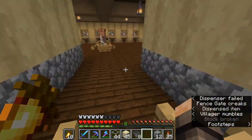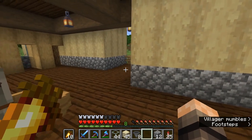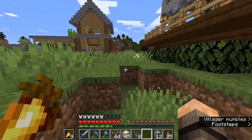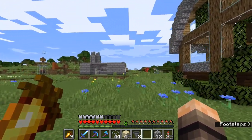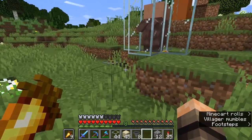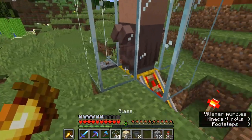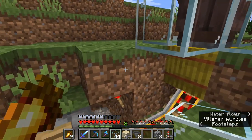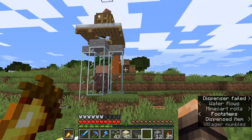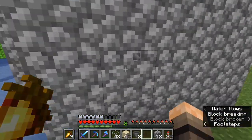I might actually move this whole building — build a new version over here to give us more space, because these buildings are a bit on top of each other. A villager escaped and I brought him back in, but as I was flying over I saw we had another escape artist. I don't know how they are escaping because technically the minecart's picking them up through the block with no visible hole. Let me place that block there — hope that helps with our escapees.